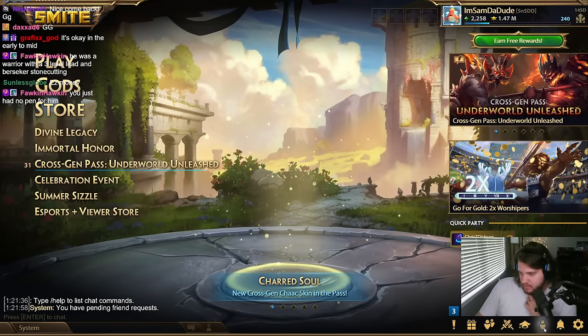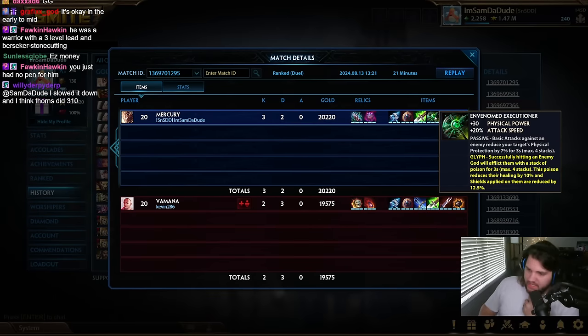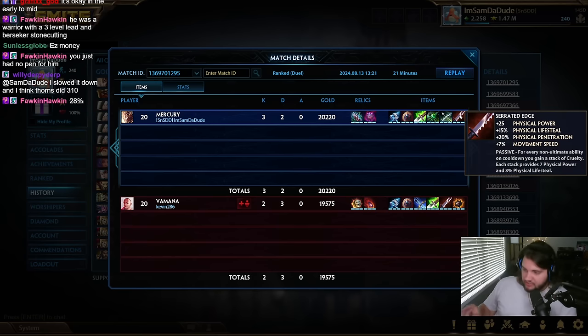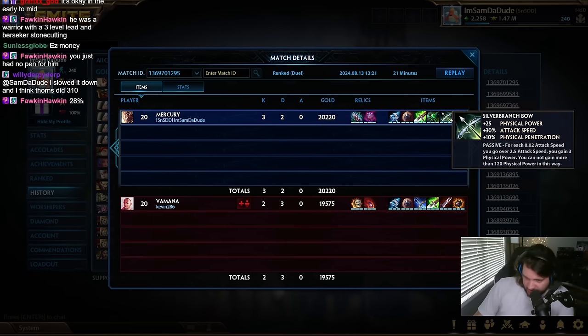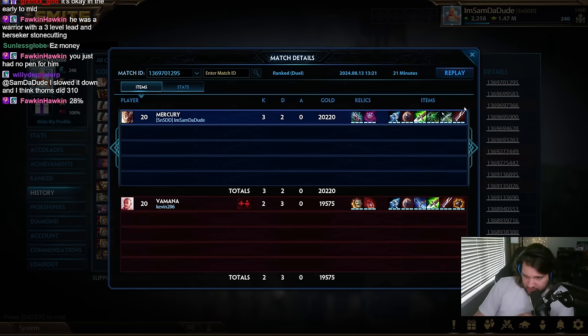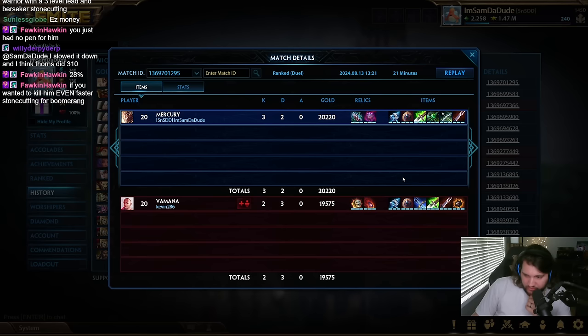Oh well. I want to see — 21 reduction. So the way pen works: it's 28 percent prot reduction, which is not considered percent pen. So 20 percent physical penetration and 28 percent prot reduction are two completely different stats. I think it reduces the prots and then applies pen, and I have 30 pen because of this — plus I'm also reducing prots with this.